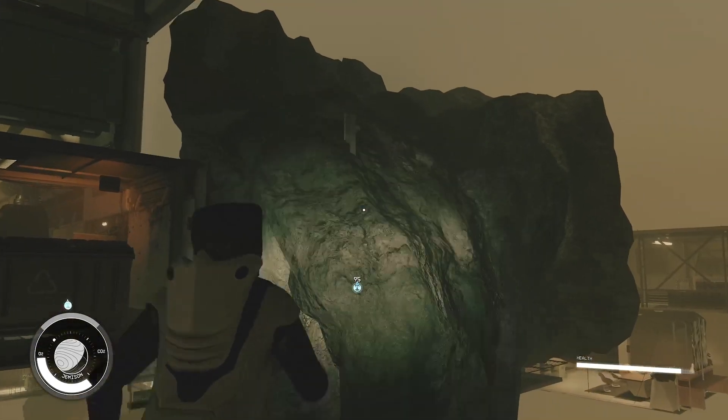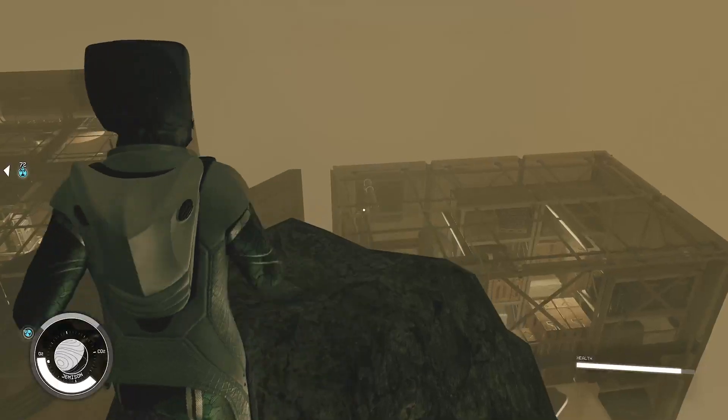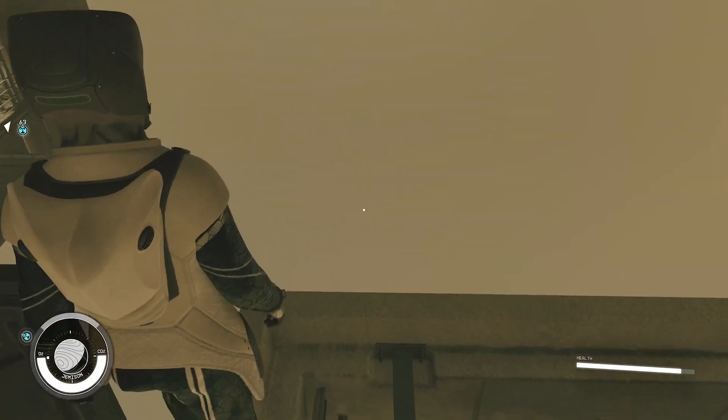You might want to save here, because it's sometimes hard. Then you want to glide, glide. Then you want to do that right there. Then you want to head over here. And then you want to hop on this bit right here, on this little line. Then you want to head to the corner.